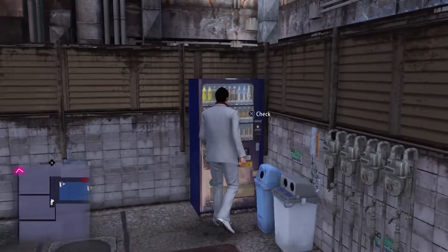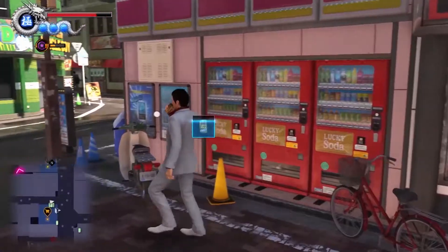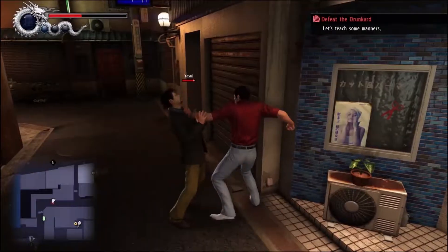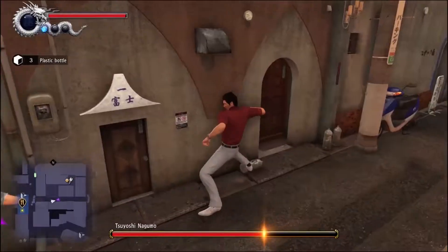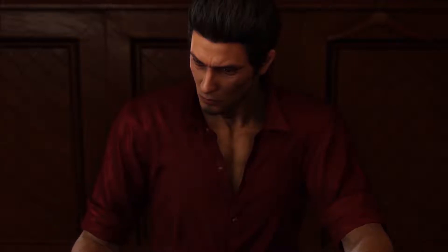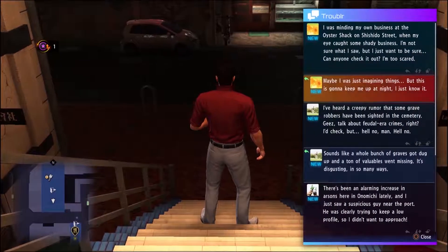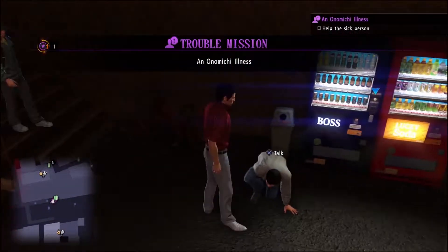Also, be sure to get a drink from vending machines from time to time. These provide a wide range of boosts for Kazuma. The main story progresses as fast as you want it to, so take some time to do side quests and missions from Troubler, an app that will unlock on your phone where quick missions around the city will be displayed. Use these opportunities to gain experience and familiarize yourself with your surroundings.